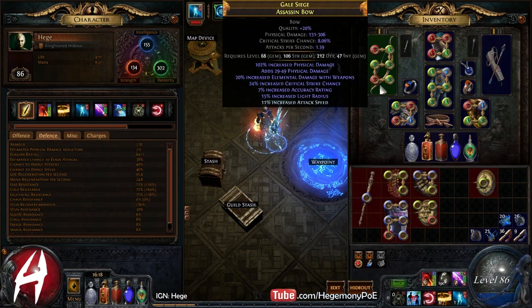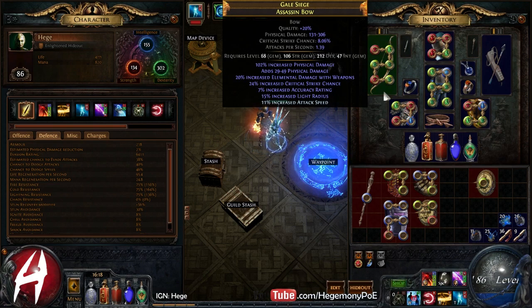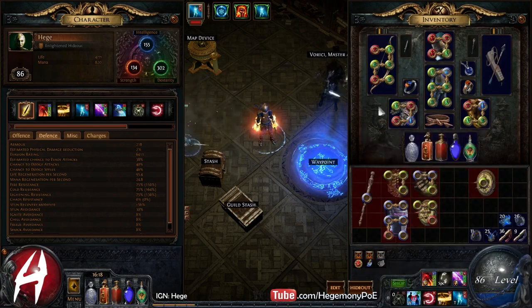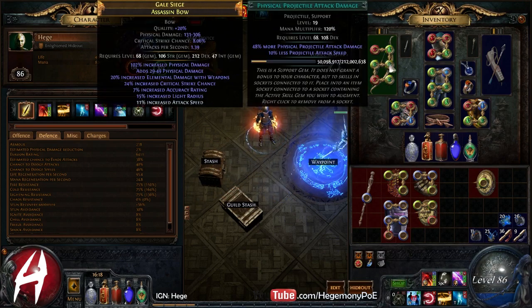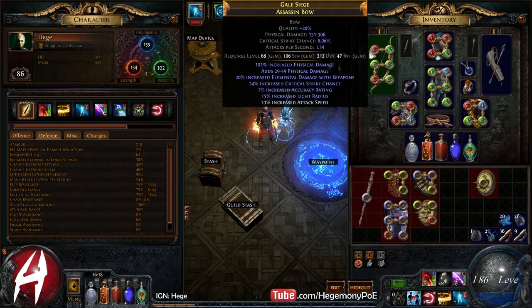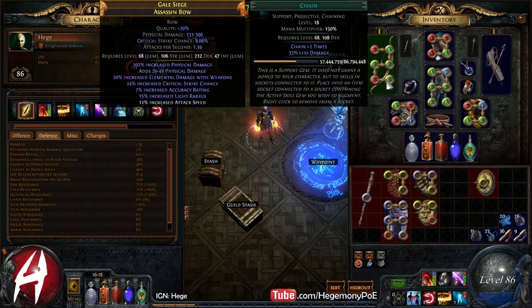We're using an Assassin's Bow that was given to me from a friend, and he gave me this chest too. Starting with the bow, it's 303 DPS — that's pure Fizz with 20 Wed, which is not calculated into that DPS calculation but is represented in this tooltip. We have it loaded with Chain, Weapon Alley, Greater Multiple Projectiles, Physical Projectile Attack Damage, Lightning Arrow, and Life Gain on Hit. Notice that none of these gems are quality, so we have a lot of room for improvement.